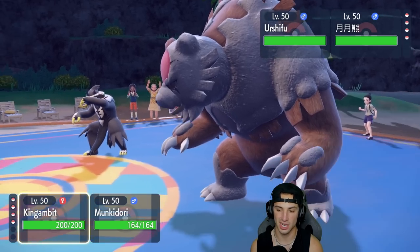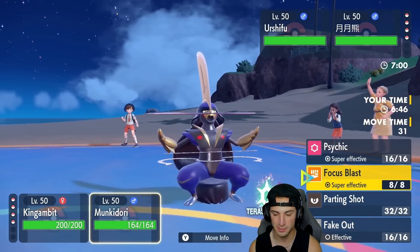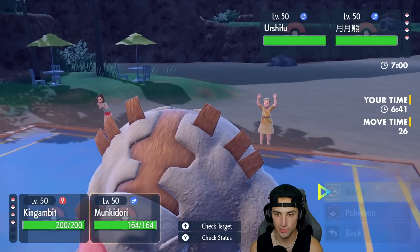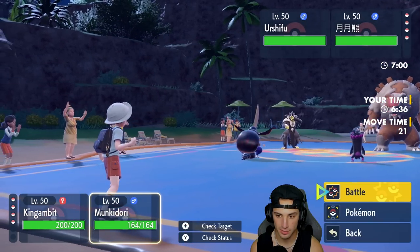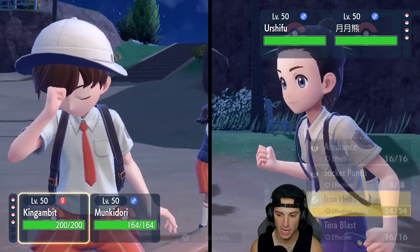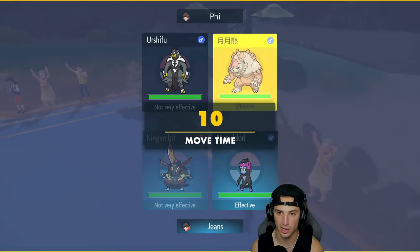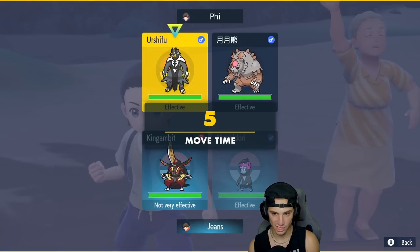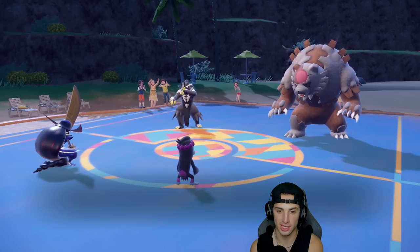I'm thinking of just Iron Heading Ursaluna — I know it's a bit bulky but I like the moves we have. I'm going to Iron Head Ursaluna and Fake Out Urshifu. The Fake Out comes out, we get a flinch, and Iron Head does a nice chunk of damage. Hyper Voice ends up flying and I'm okay with that.